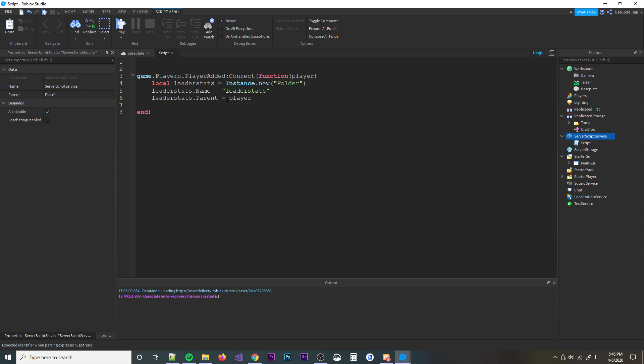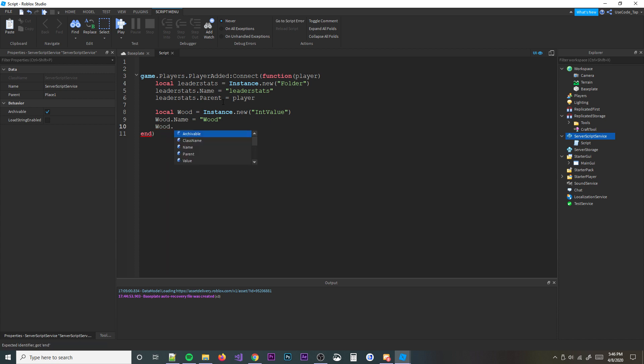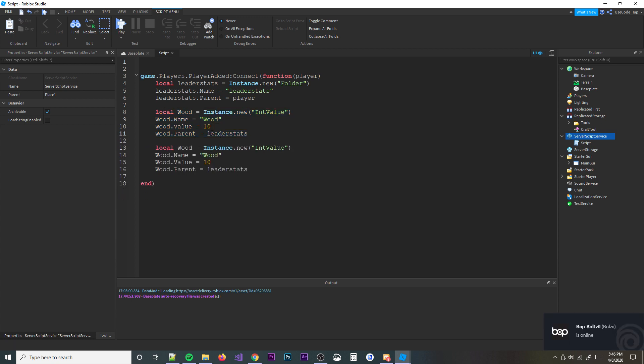Set leaderstats.Name equal to 'leaderstats', then leaderstats.Parent equals the player. Then local wood = Instance.new('IntValue'), set wood.Name to 'Wood', wood.Value to 10 by default, and wood.Parent equals leaderstats. Then copy and paste that for stone — do the same thing, naming it 'Stone', value 10, parent leaderstats.